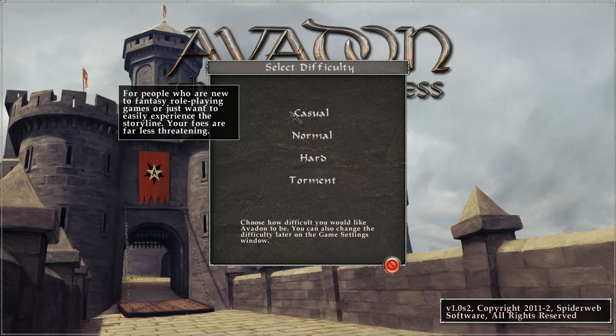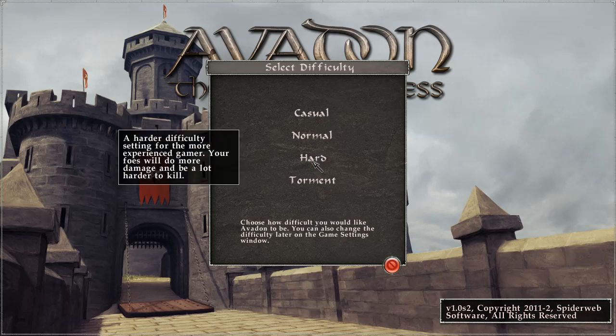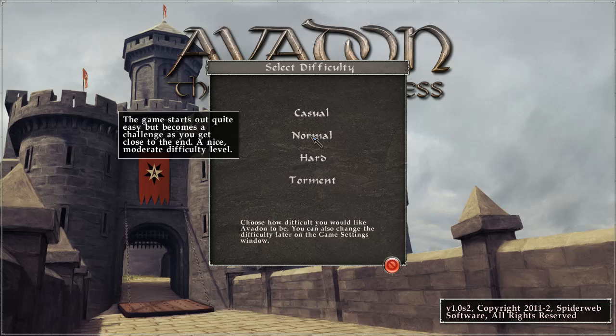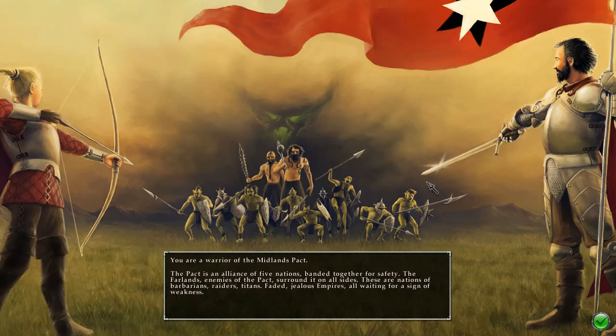I am not going to pick Casual — that's for people new to fantasy roleplaying, which is definitely not me. I typically take Normal if I don't know the game or Hard if I do. Torment and Ultimate Challenge don't seem right. The description says the game starts out quite easy but becomes a challenge as you get close to the end — Nice Moderate. I guess that is really the best choice, particularly for a let's play setting.